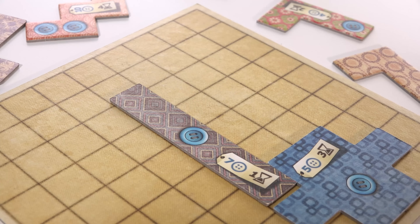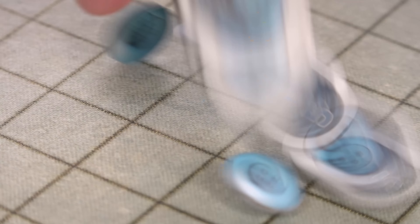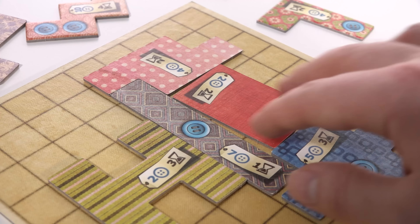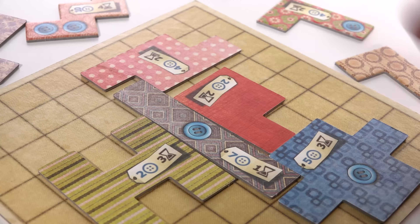Players gain buttons equal to the number of spaces they move. Another way of gaining buttons in Patchwork is to place quilt pieces displaying buttons onto your player board — any time a player token passes or lands on one of these button spaces, both players gain as many buttons as they currently have on their board. Your button total at the end of the game will be reduced for every space you don't cover on your playing board, meaning it's essential you balance acquiring button pieces with filling up the board itself. For a challenging and yet undeniably relaxing two-player board game, why not get wrapped up in a little Patchwork?